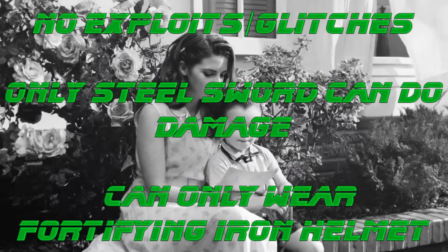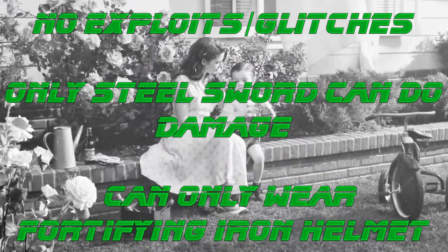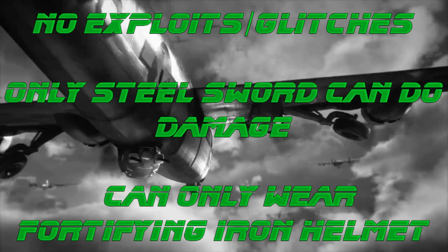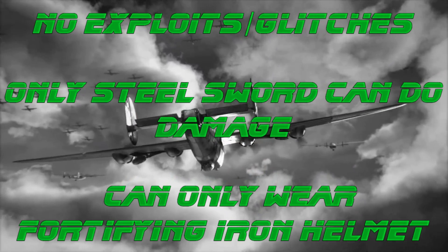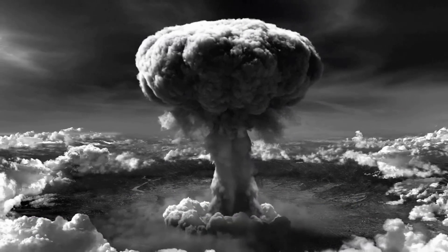The rules are simple: no exploits or glitches, I can only use the steel sword to damage enemies, and for armor I can only use the fortifying iron helmet since it's part of the same pack from the Creation Club. With that out of the way, let's get into it.